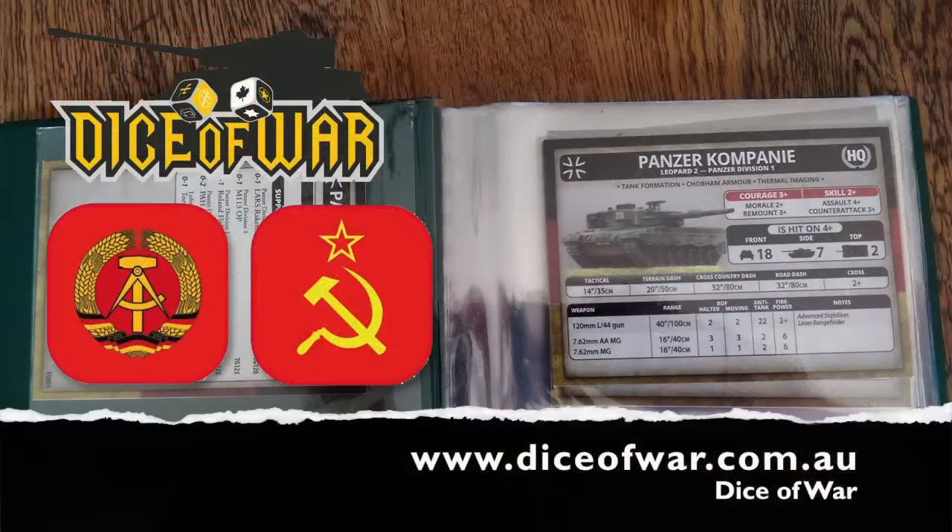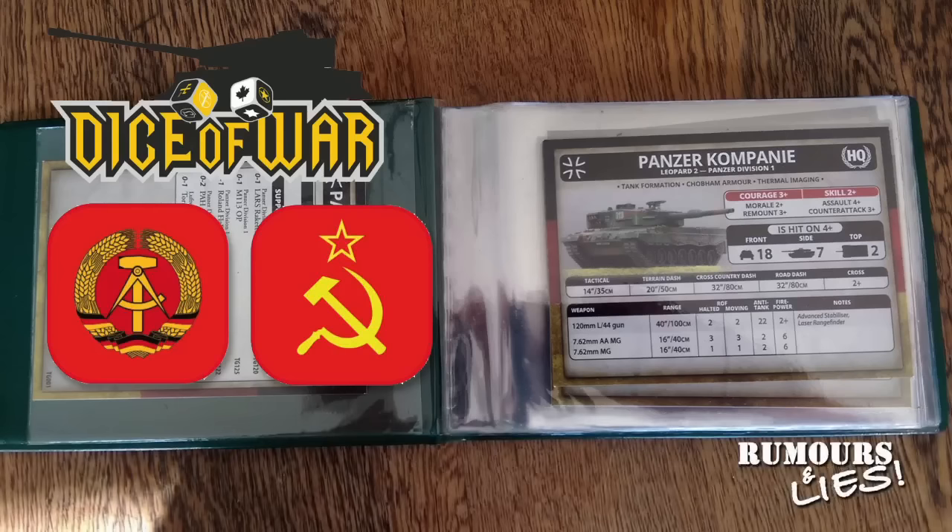The last thing to touch on is our good friends from Dice of War. Adam recently announced a card wallet for holding unit cards for Team Yankee and Flames of War. The card wallets have a number of plastic sleeves to keep your unit and formation cards safe and undamaged, and come with a national sticker on the front — I can see these being strong sellers as unit cards become more widely used. In new dice releases, Dice of War will be releasing East German DDR dice as well as generic Soviet dice, which is good timing given the upcoming East German forces for Team Yankee.